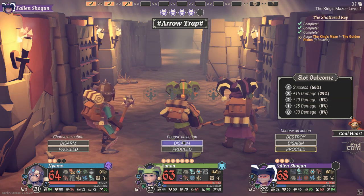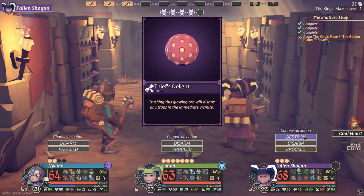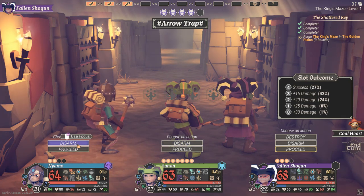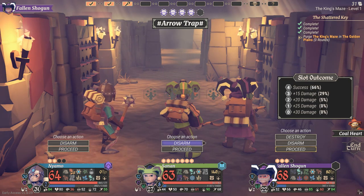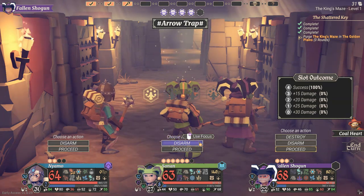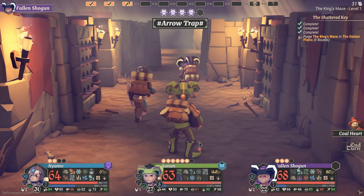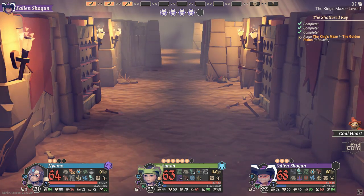Arrow trap — disarm and destroy with Thief's Delight. There's a 66% chance of destroying this. 100% chance — sure, I'll take 100% chance.